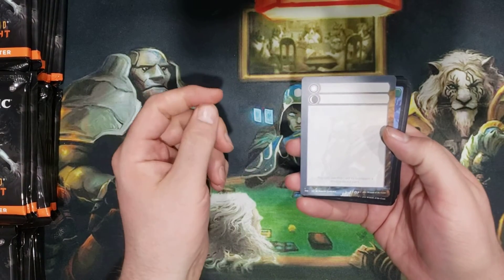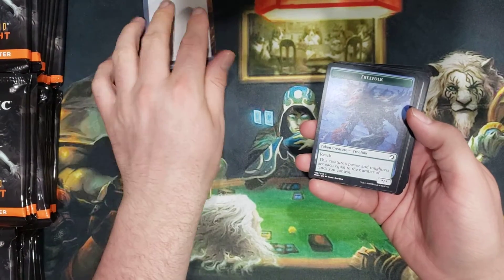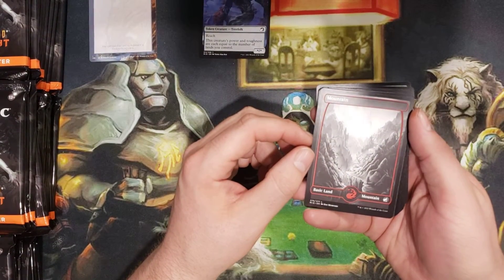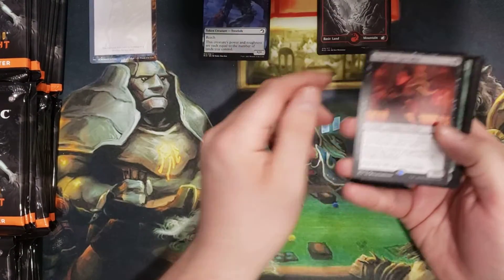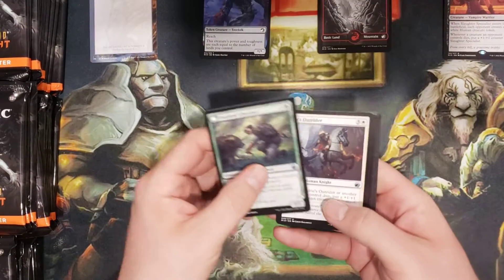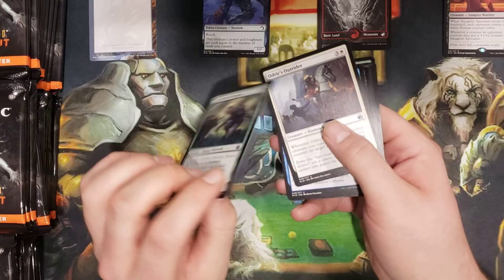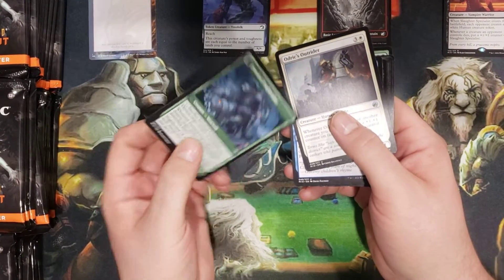I didn't look at any spoilers for this set so far. We got our nice token — a blank token, a tree full token. Is that the showcase? First rare we got is a Slaughter Specialist. Oh, they brought back the flip cards! We also got the Outland Liberator and the Trap Breaker.